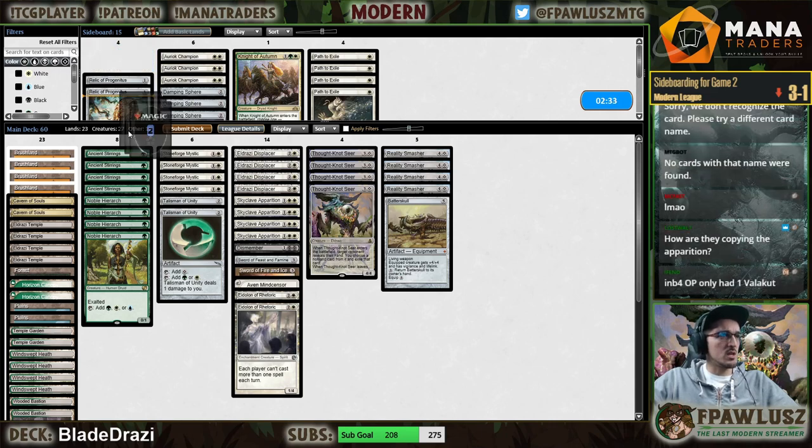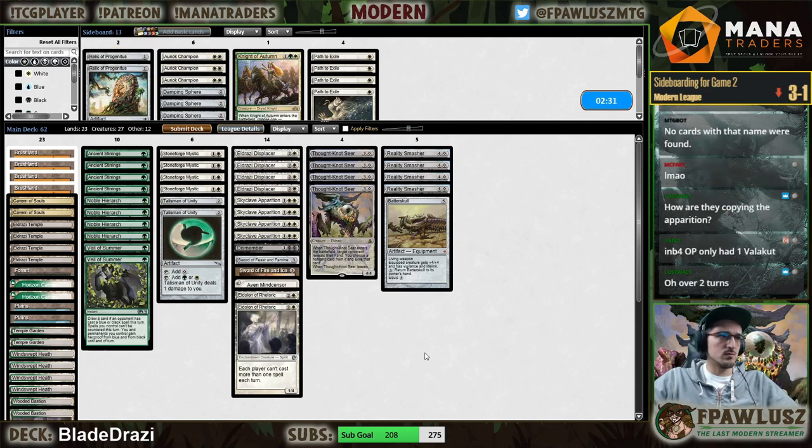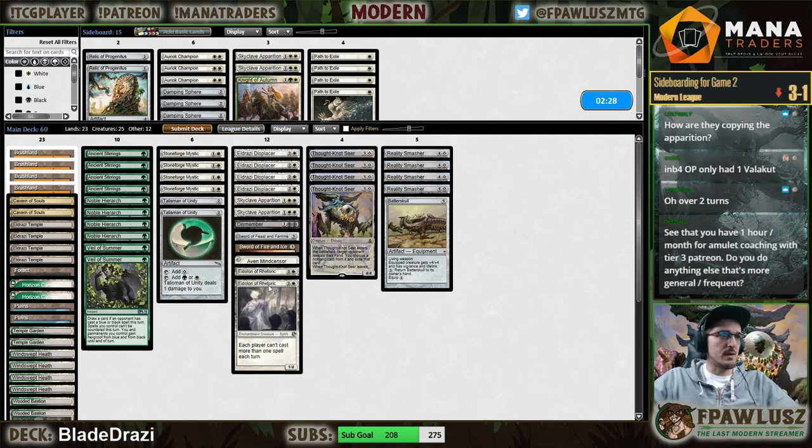Veil of Summer is defensible — I guess Apparition is bad enough for Veil to be okay.